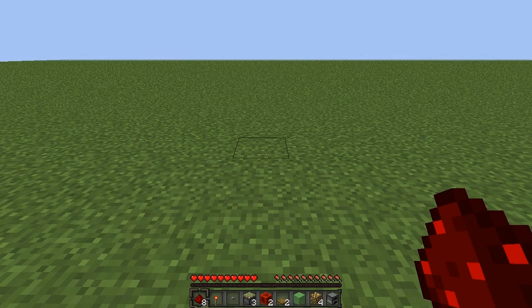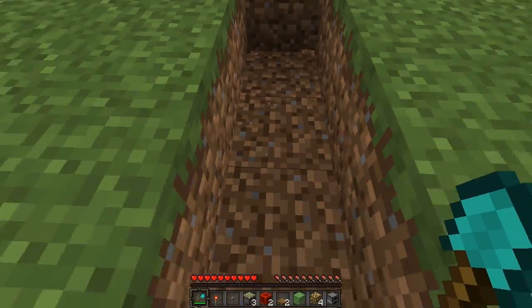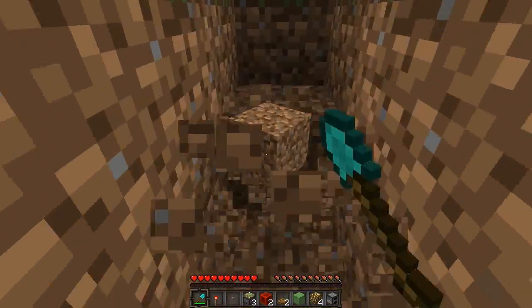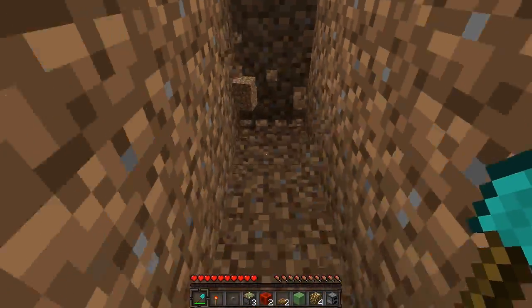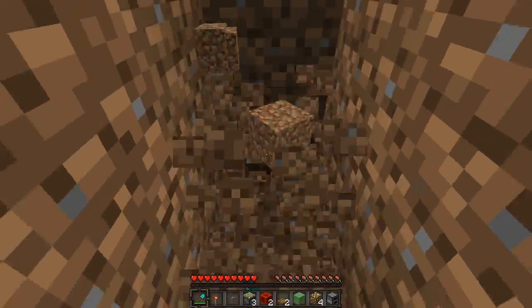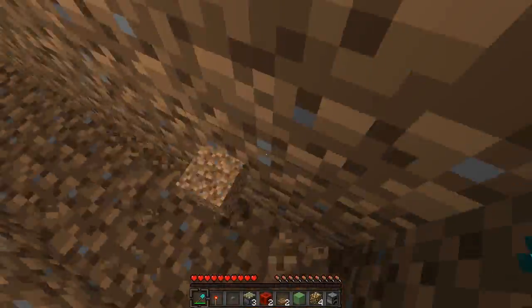Now the first thing we need to do is dig a 5-block long trench — 1, 2, 3, 4, 5 — and then dig it down 7 more times, for a total depth of 7.